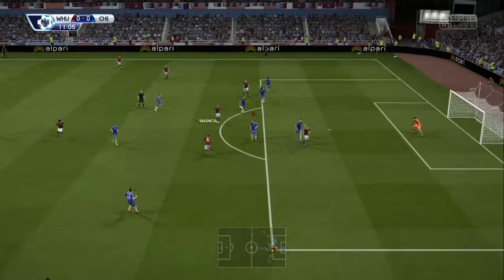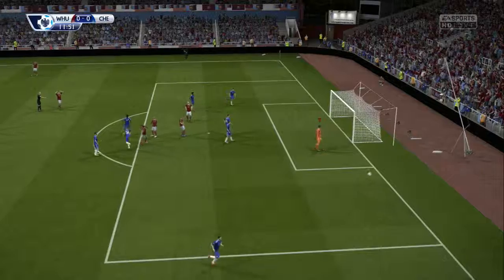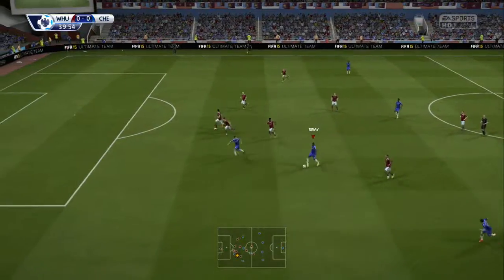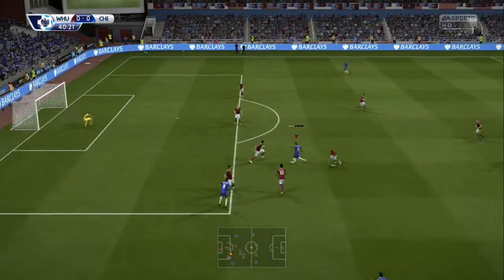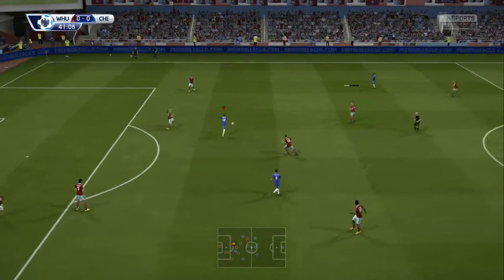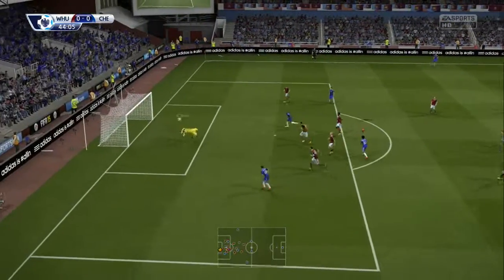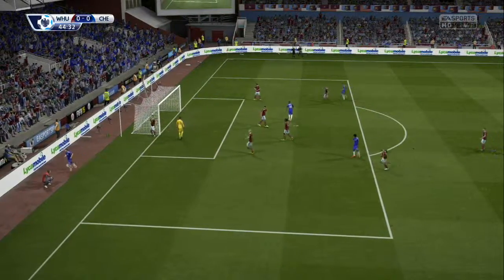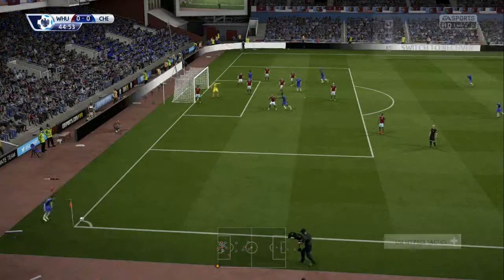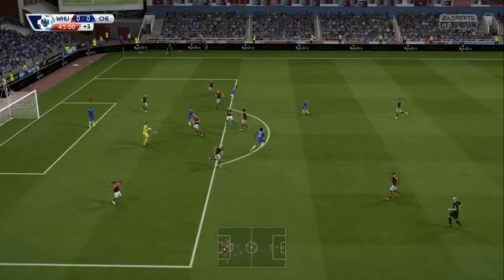West Ham's Nolan and Valencia get a good shot away but it's matched with a brilliant save. Still nil-nil. Remy gets another shot away — a very poor shot going wide anyway even though Adrian made the save. Willian makes a fantastic shot but yet again it's matched by a fantastic save from Adrian, who's pulling off some great stops. Fabregas wins a corner but the keeper makes a simple save.